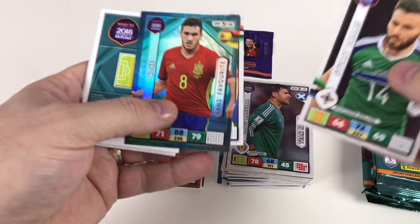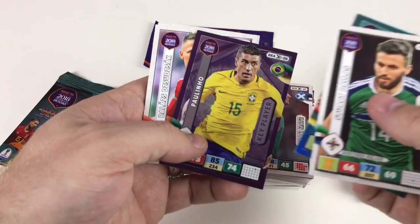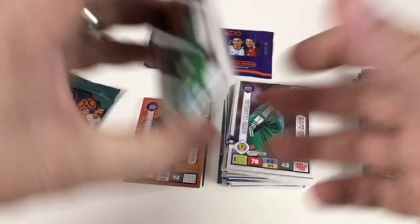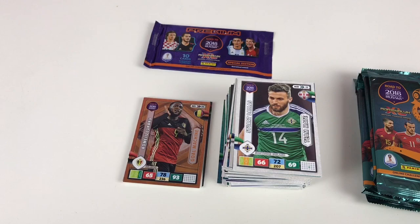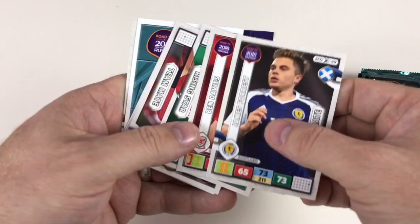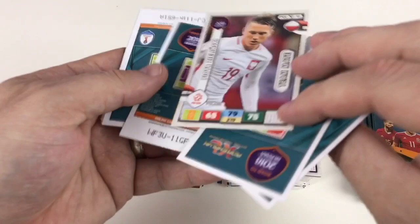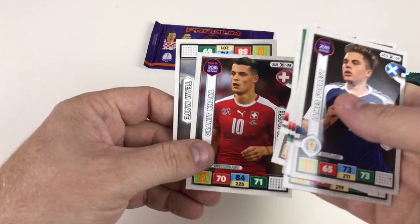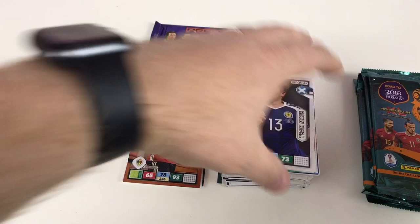Stuart Dallas, Coke fans favorite, Adam Lang, Paulinho key player, Balazs Dzsudzsak, Virgil van Dijk, David Silva, and Haris Seferovic. Pretty good again. James Forrest, Ben Davies, Adam Nagy, Omer Toprak, Piotr Zielinski, Hugo Lloris, game changer Angel Di Maria, Granit Xhaka, and Robin Lod. That's the tin done.